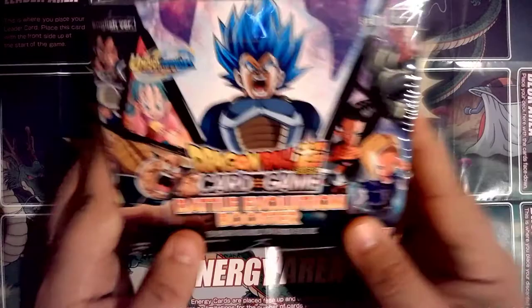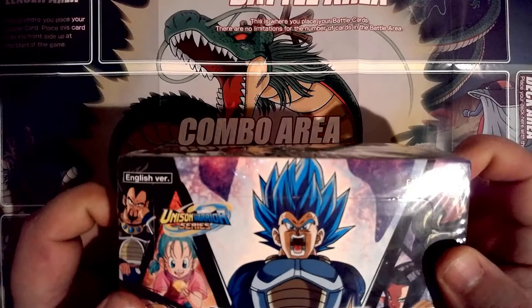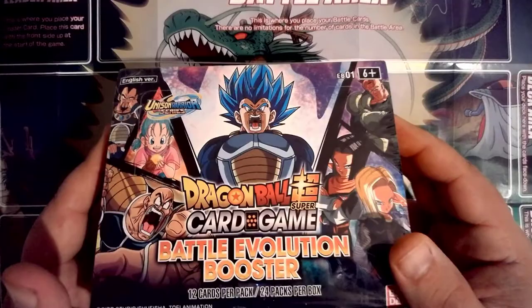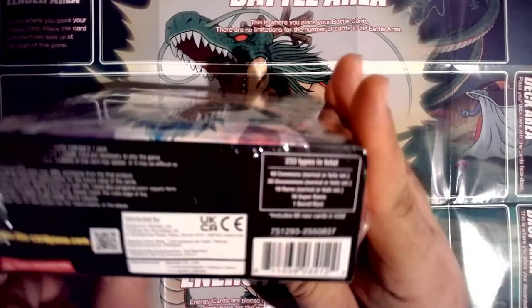Welcome back to another video! We got another box in the mail — it's the Battle Evolution booster box, part of the Unison Warrior series, which covers the Universe Saga. Very excited to get this in. It says 'evolve your deck with your fan-favorite reprints, archetype support, and brand new cards.'